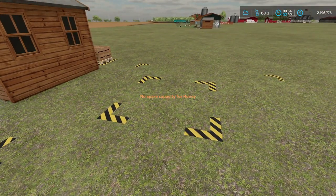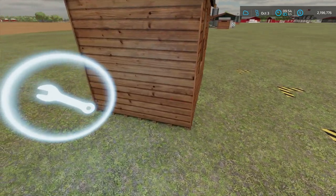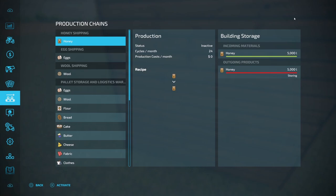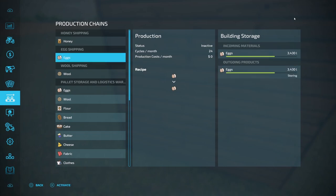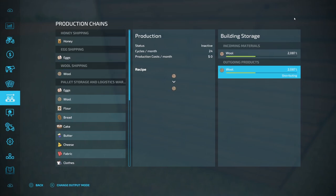It's still saying I have no more capacity for storing, and that's because when we come over here and look at it, I've got 5,000 liters. So what I'm going to do is come over here and instead of storing, I'm actually going to put this on Distributing. Then I'm going to come down here to Eggs and do the exact same thing, and then Wool — I'm going to do that there too. I want to see how quickly this actually gets out of here.